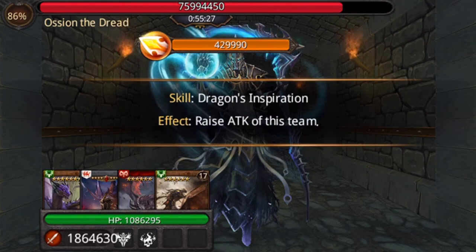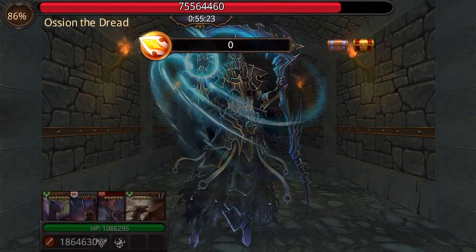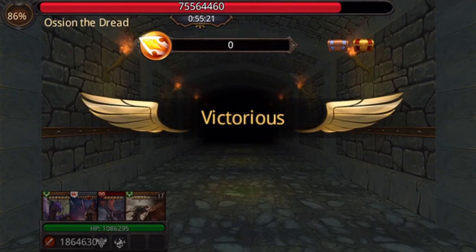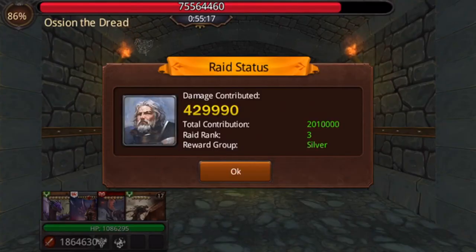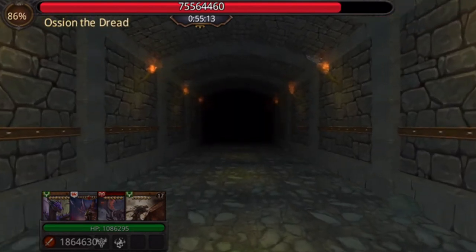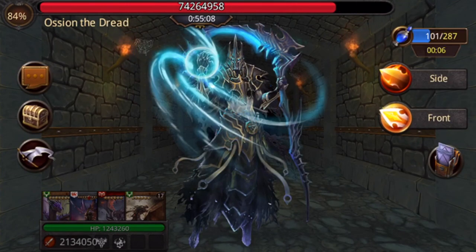What we do is just do it by request, because since it's an international guild, there are going to be people in all different time zones that are awake. So if someone is asking for a raid at three o'clock at night for me, someone is in Line and is able to help them out and get a raid started. We usually have enough people online that we don't have a problem finishing it.